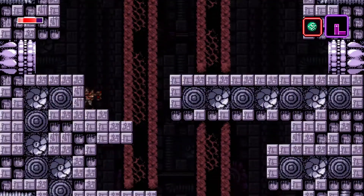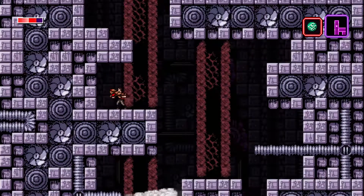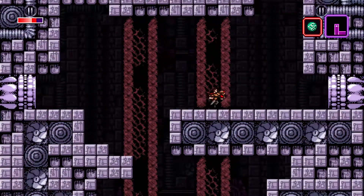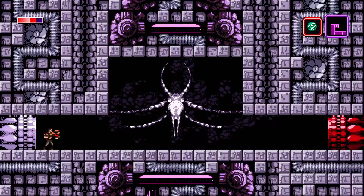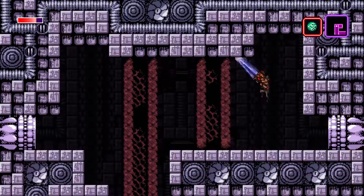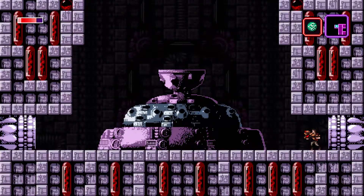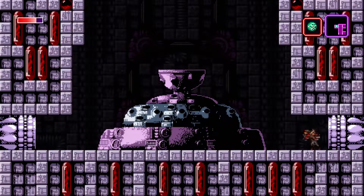Let's go right - oh, a boss! Alright let's go left first - there's surely a save room nearby. Yeah, as I thought, there's a save room. I think we found our first boss in area three.